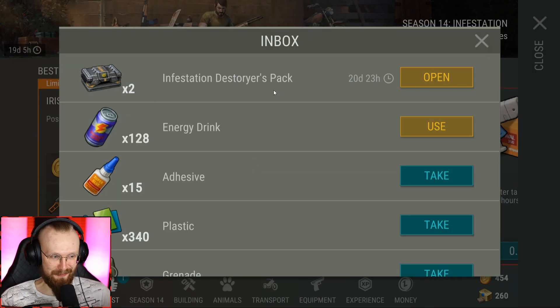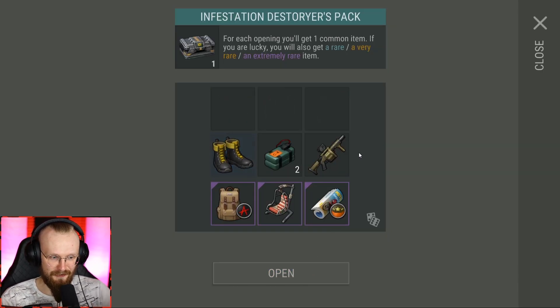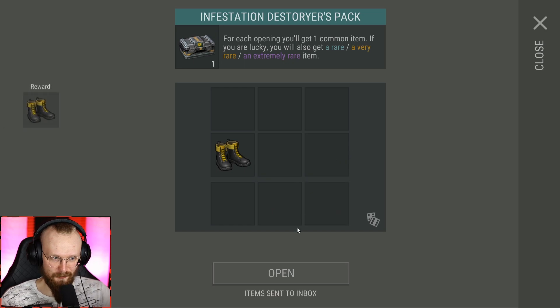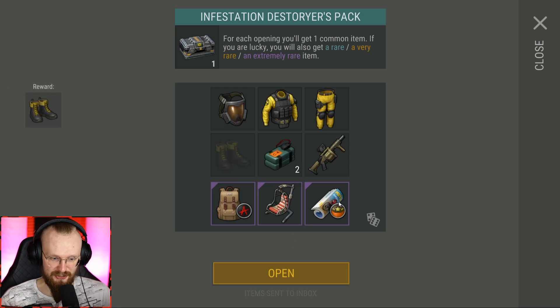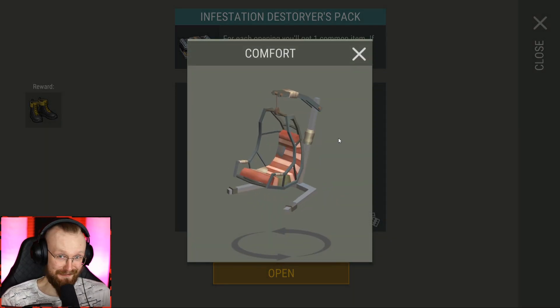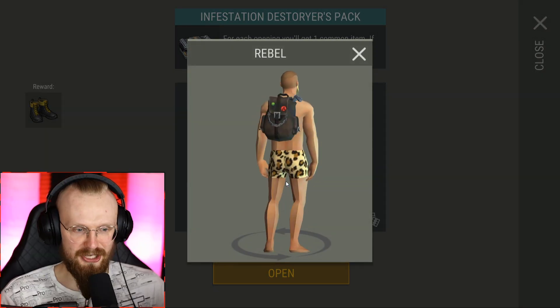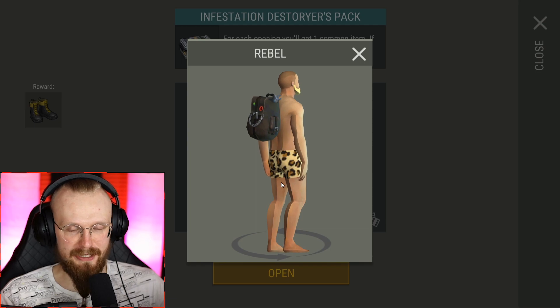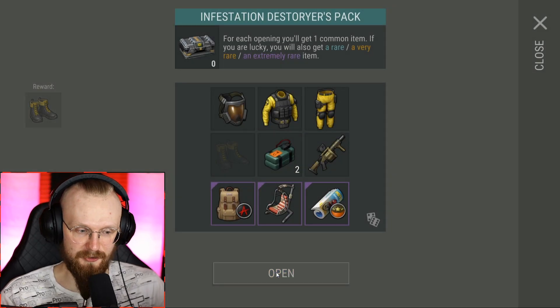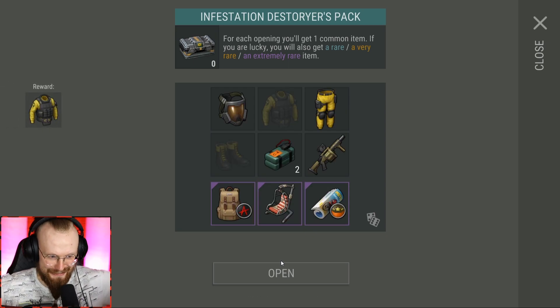Now let's get to the real deal and open those two Infestation Destroyers packs. Inside the first crate we're gonna get some boots - nobody cares about those. I'd love to get some special skins; this bike looks pretty dope and I want to get this chair for my collection at the base. We can also get a backpack, which I'm not super excited about since we already have the LED backpack. Sadly, I didn't get a skin.